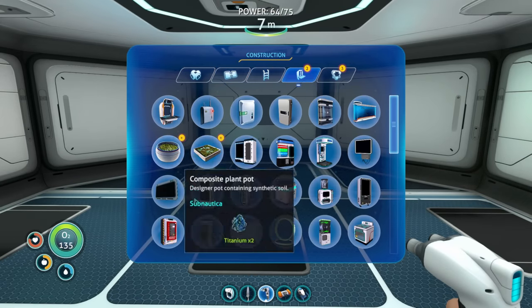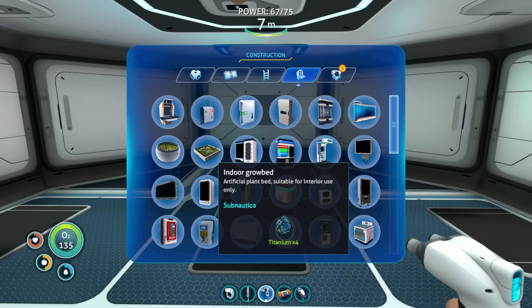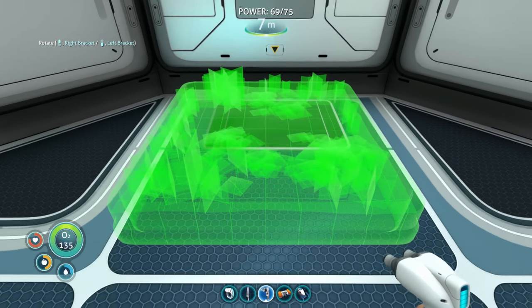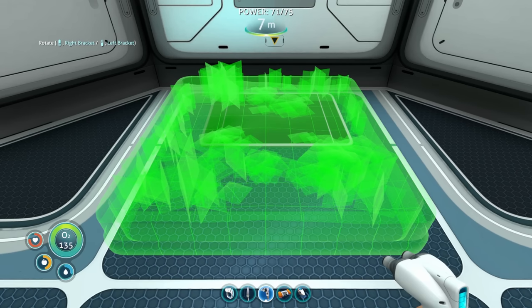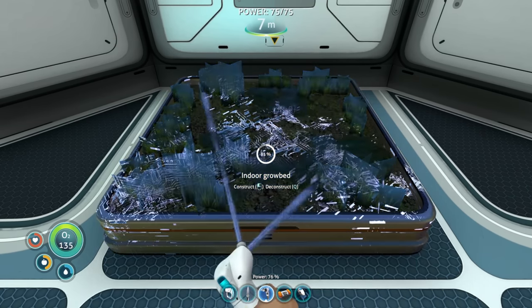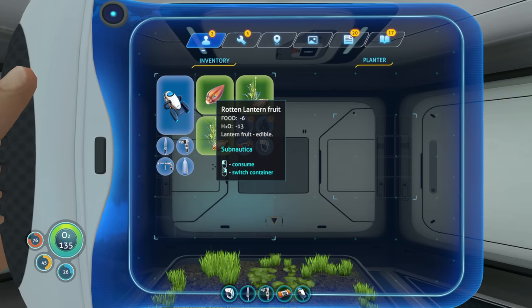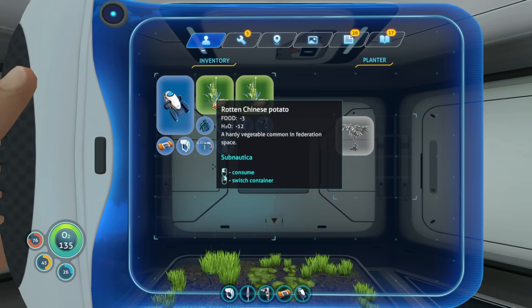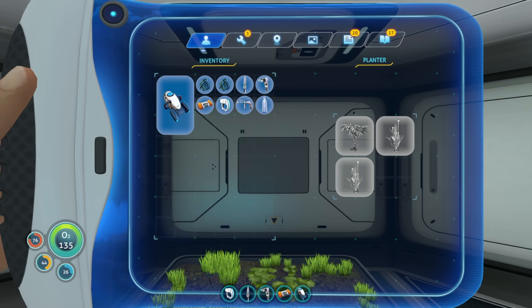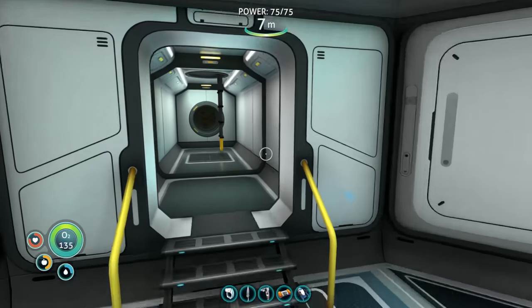Interior modules - we should go ahead and get the marble melons planted because that's going to be our main source of food and water for a while. I don't have any marble melons right now, so we'll plant what we have, then grab the marble melon and come back. We'll probably get another grow bed in here too.